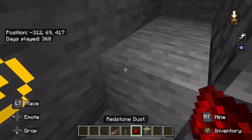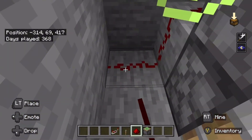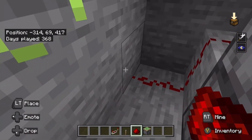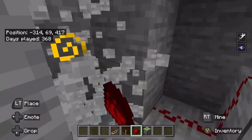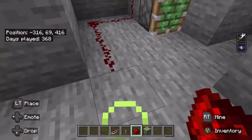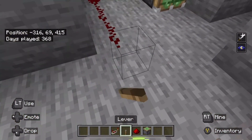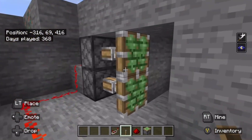Add redstone dust here and redstone dust here, then make another space right here and place the blocks like so, and then right here as you can see you got that set up.